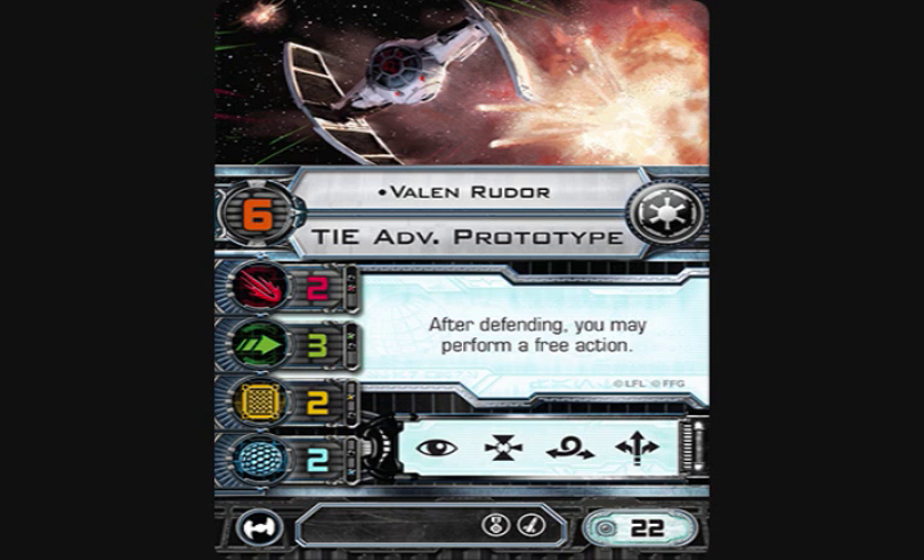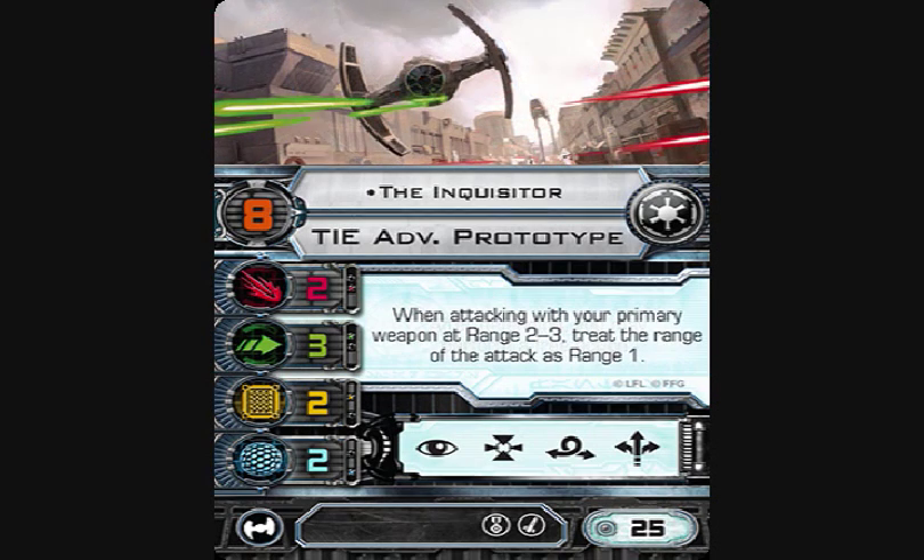The final TIE Advanced Prototype pilot is the Inquisitor — pilot skill eight, two attack, three evade, two hull, two shields. Same action bar and upgrades as Valen with the EPT and missile slot. He's 25 points, not highly costed. His ability is: when attacking with your primary weapon at range two to three, treat the range of the attack as range one. So essentially he's a three-attack TIE Advanced Prototype at all ranges.